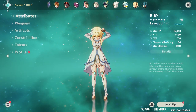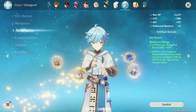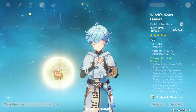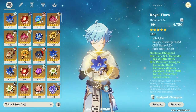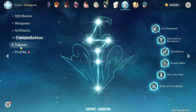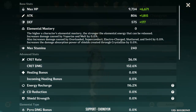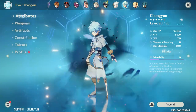Next we have Chongyun. To be honest, Chongyun is just for Noblesse support — he's not really a DPS in the team, so he's running the 4-piece Noblesse set. His Talents are level 11. His stats are not good, but I'm mainly using him for support, not DPS.